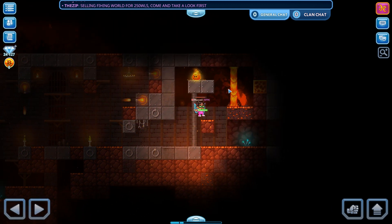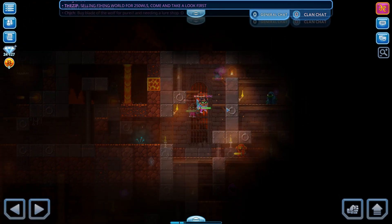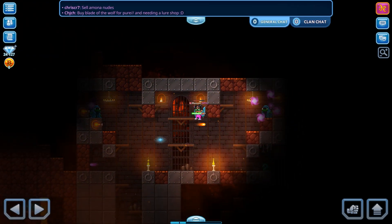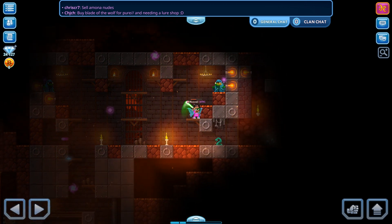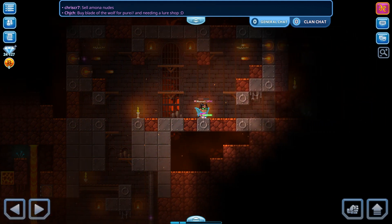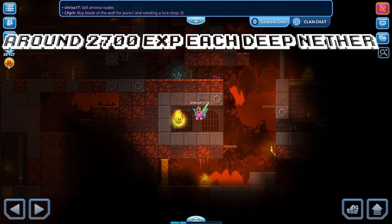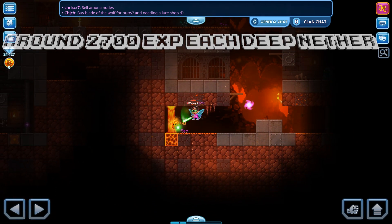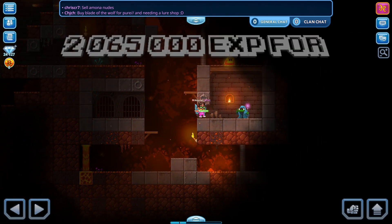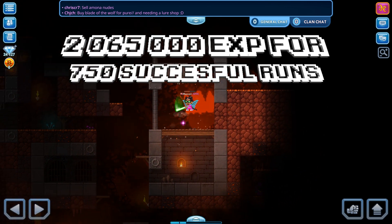How does it go EXP-wise? It's a superb way of earning EXP. Each deep nether earns you 1500 EXP for leaving it via the exit portal, to which you can add the EXP gained from the monsters themselves, which averages 1200–1300 EXP. You can make around 2700 EXP every two minutes or so spent in the deep nether, which adds up to 2,065,000 EXP for all 750 successful runs.